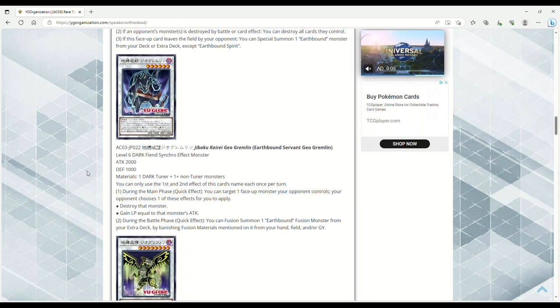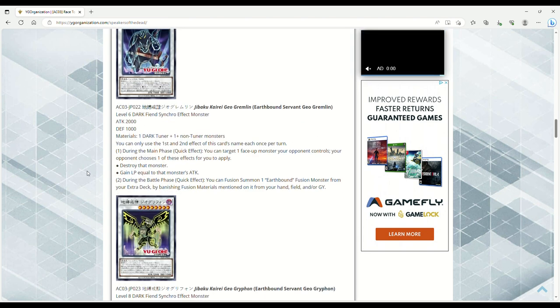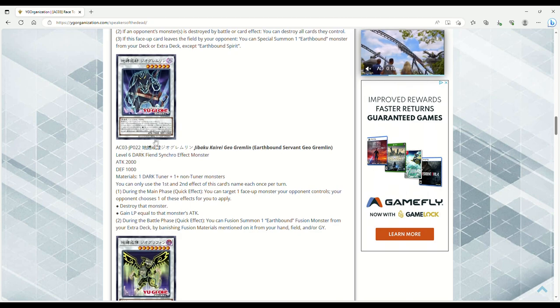Earthbound Servant Geo Gremlin — this is the Synchro. Level 6 Dark Fiend Synchro Effect Monster, 2000 ATK, 1000 DEF. One Dark Tuner plus one or more non-Tuner monsters. During the Main Phase, Quick Effect: target one face-up monster your opponent controls — your opponent chooses one of these effects to apply: destroy that monster, or gain LP equal to that monster's ATK. During the Battle Phase, Quick Effect: you can Fusion Summon one Earthbound Fusion monster from your Extra Deck by banishing Fusion materials from your hand, field, and/or grave. That effect is busted.